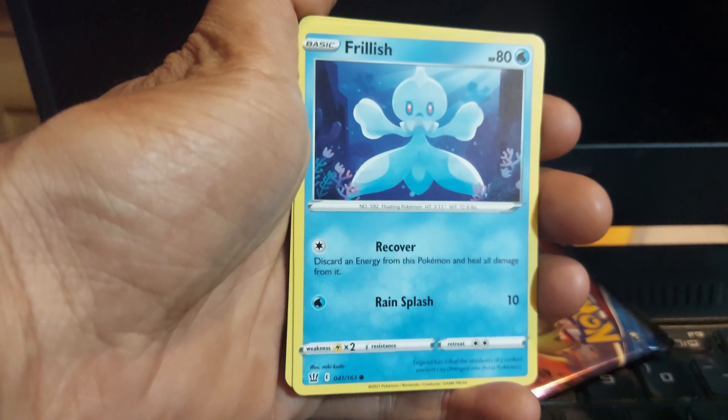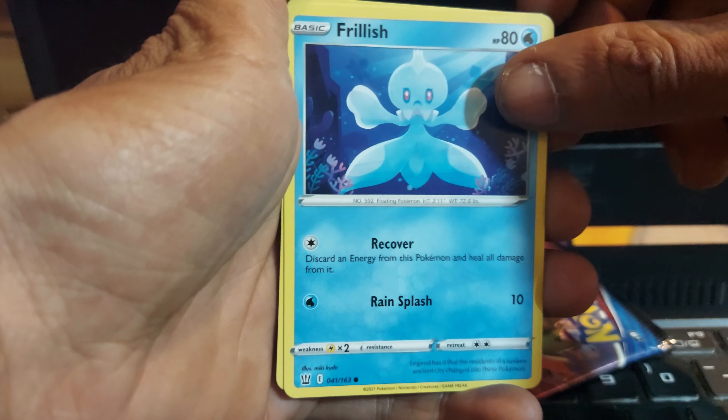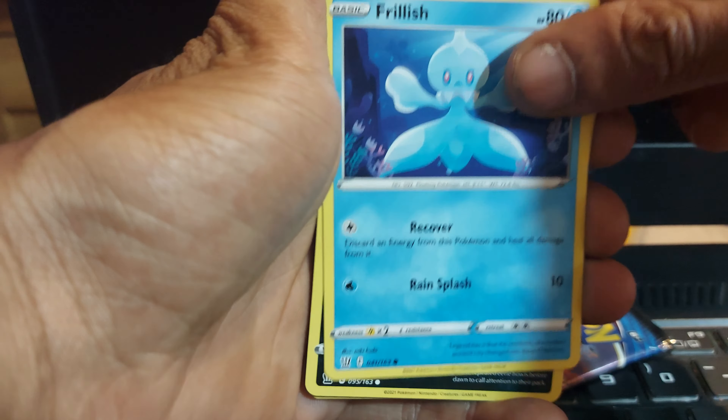What's good, welcome back to another episode of G&G News. We've got a Battlestar Pokemon booster pack Pokemon today. We are getting so close to Halloween now, so hopefully we've got that Halloween luck still.